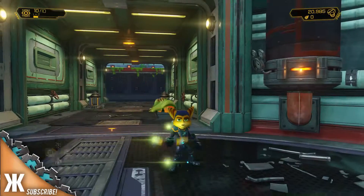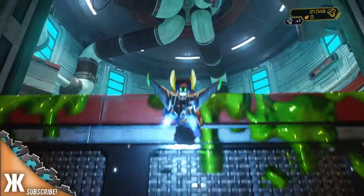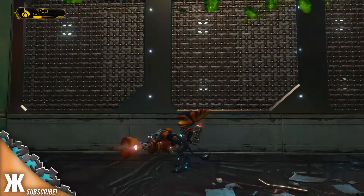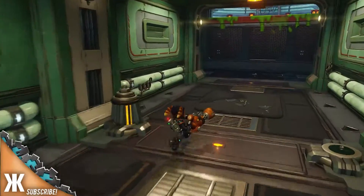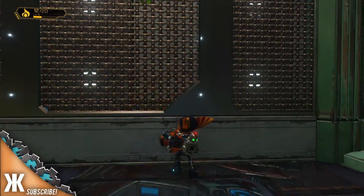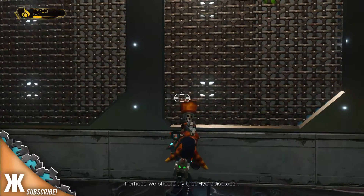What the hell is that? What's the bigger one? Let's get the flamethrower out and take care of him. Easy enough. Can I change my jetpack? We should try that hydro displacer. Why can't I get up there? Perhaps we should try that hydro displacer.